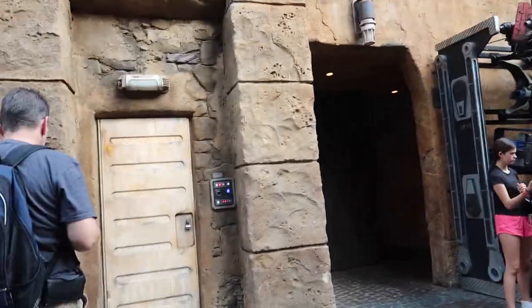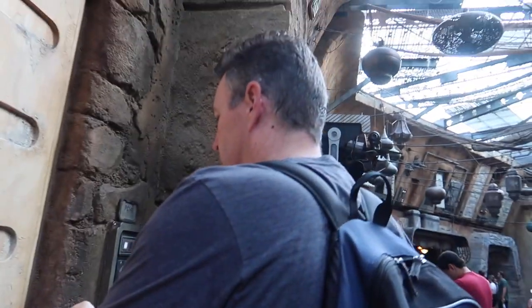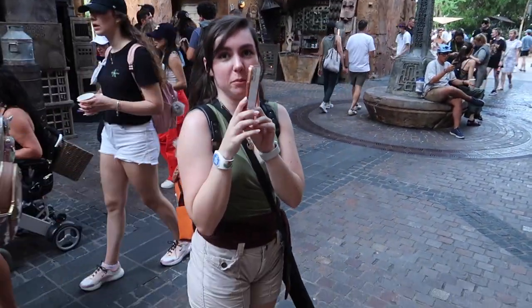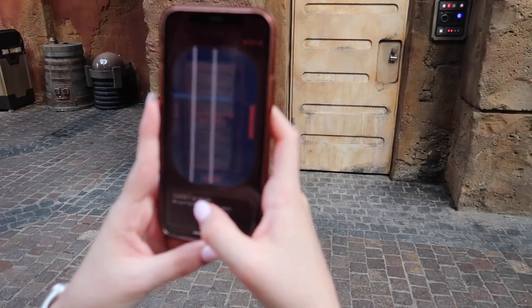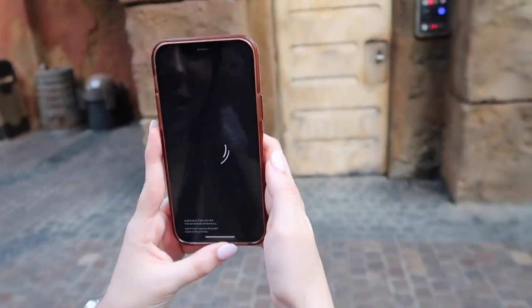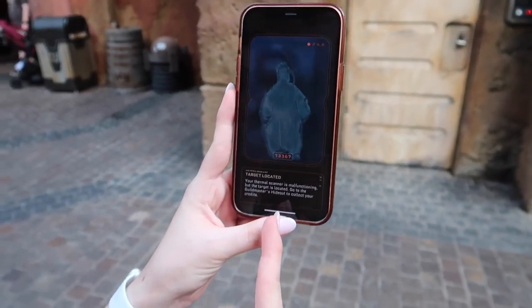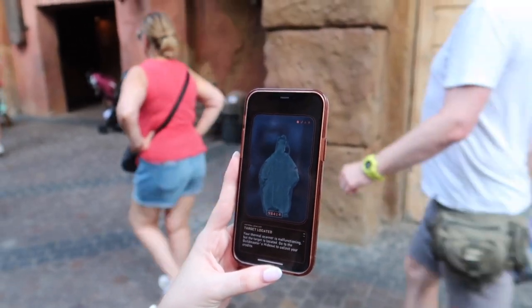Mine is also really close but I don't know where. I just went up to that door. Is this one yours? Oh I got it, I got it — it's mine! Scanning door — I have to scan the whole doorway, but that puts me right in the middle of everything with people walking in front of you. I did it! Mine's still going insane — there it is, I did it. It says my thermal scanner is malfunctioning. So this is your second one. Let's try to find my first one.